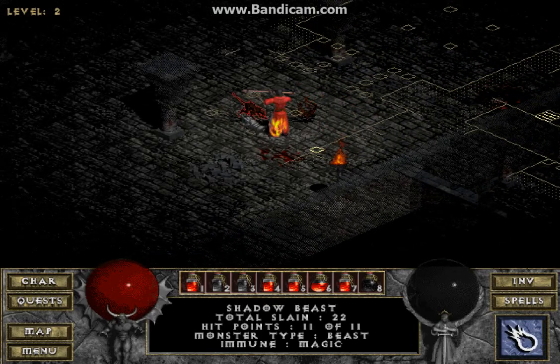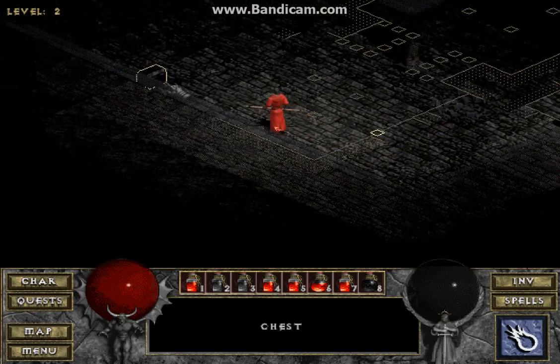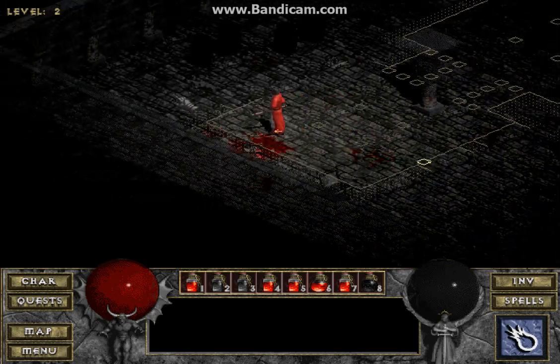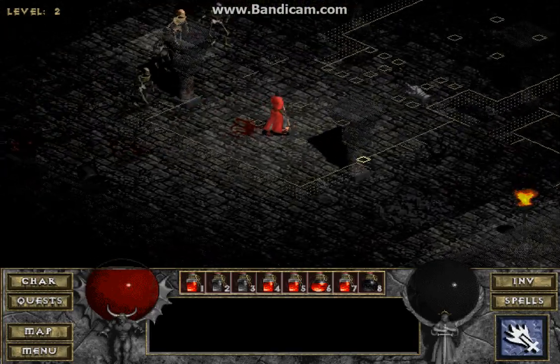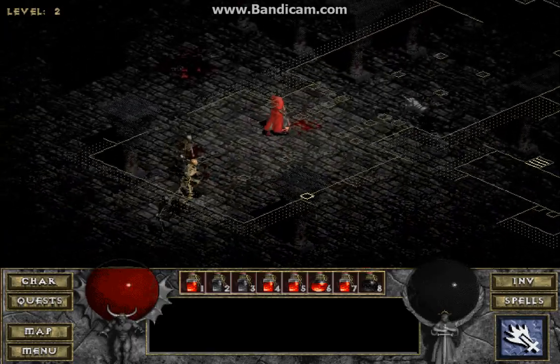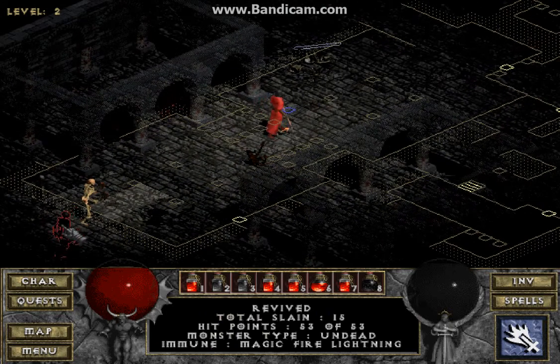There's that laser again. Another relic — town portal — maybe I could sell those since I don't really need them. Here's some unique enemies. I want to try to find a doorway quickly so that I could do these one by one. I'm not sure if that unique is going to be immune to holy bolt or not — he's not, awesome.